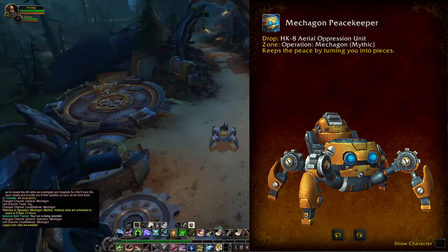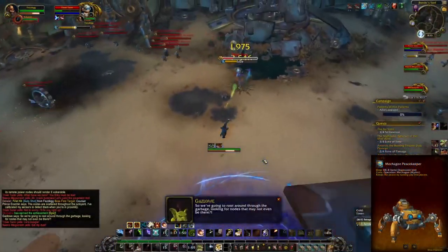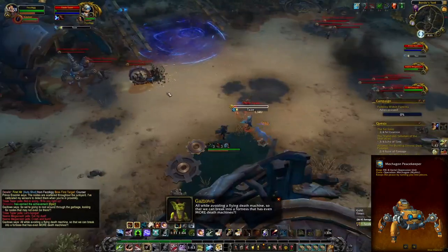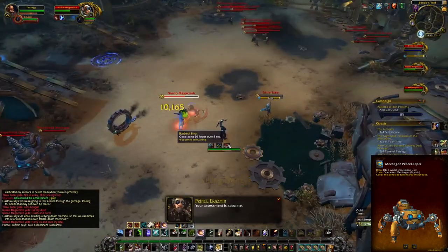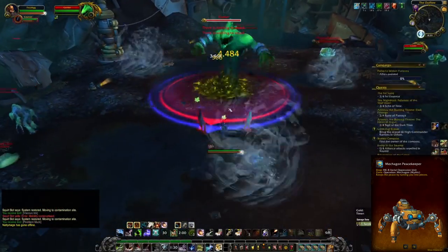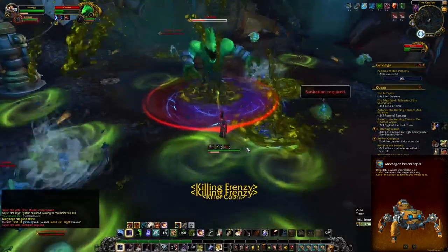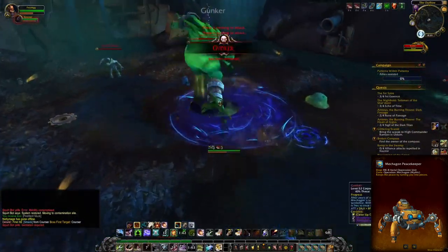Our next stop is Mechagon. If you have it unlocked, you can reach it through Dazar'alor or Boralus. If not, with Season 4 there's now a portal from Oribos to Mechagon. Just go through that portal, go right into the instance — it's pretty straightforward. Kill the three bosses, kill the final boss, and get your chance at the mount.